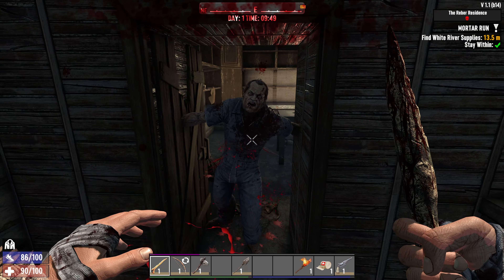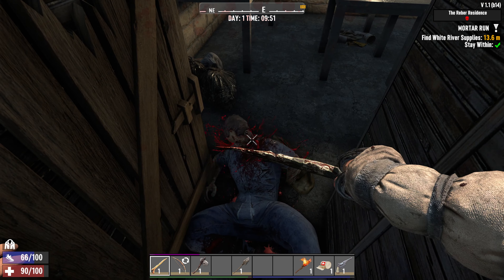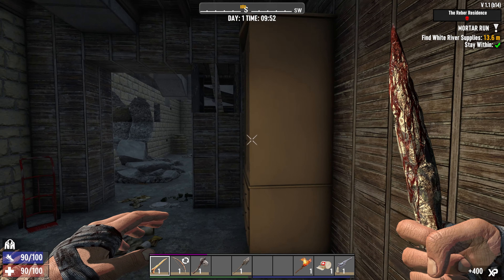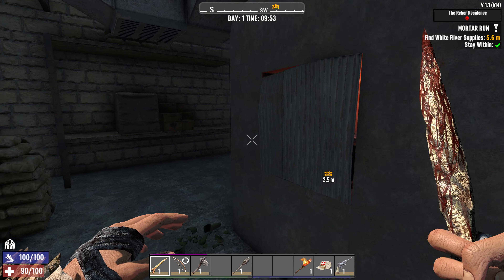I'm going to need to take out this guy first. Get him knocked over and finished off. Check if anyone's in the cupboard — and the satchel is there.